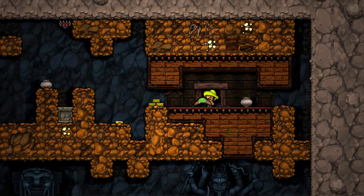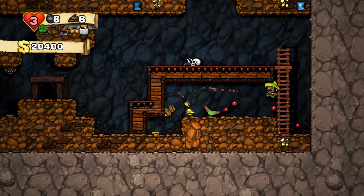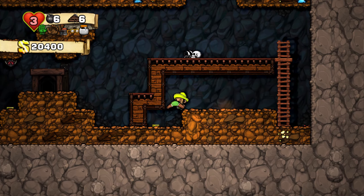Now we can get the cupola if we manage to get easy access to the damsel on this floor, and hopefully we will. Let's trigger all the arrow traps since those will never help us at all. Let's be patient — that scorpion is really annoying.